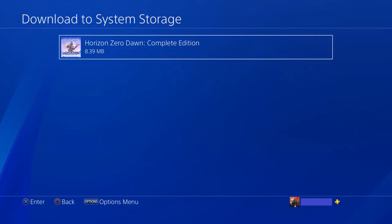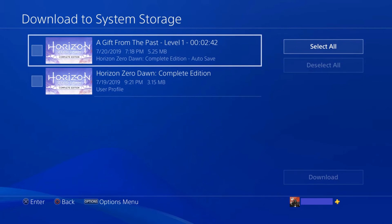Step 5. Click to choose the game you want to recover files for and download them back to your PS4 system storage from the cloud. The list of files for this game saved to your cloud storage appears.